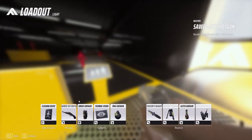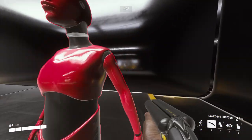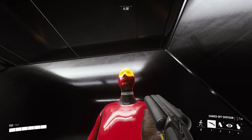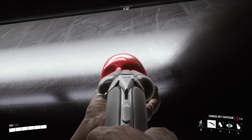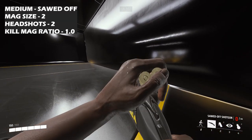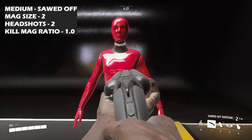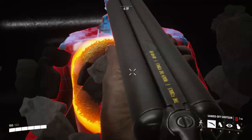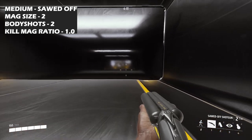Next up is the Sword Off shotgun — it's a double barrel shotgun with a wide spread. For headshots, it does not instantly take out a medium; it deals roughly 65–70% damage. You will need to hit the double barrel to the head twice with a medium for a kill. Two body shots with the double barrel shotgun will also take out a medium.